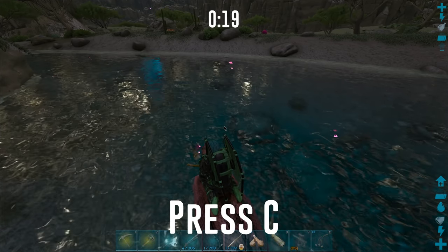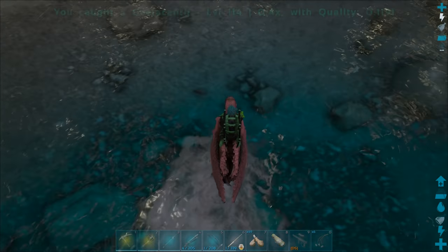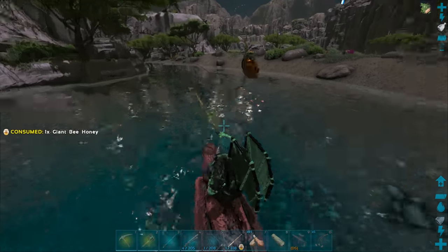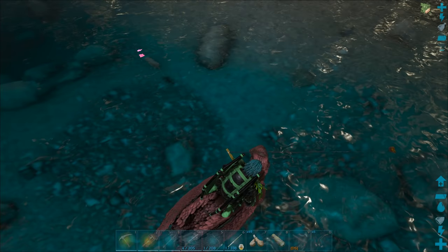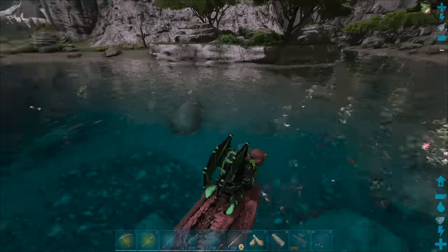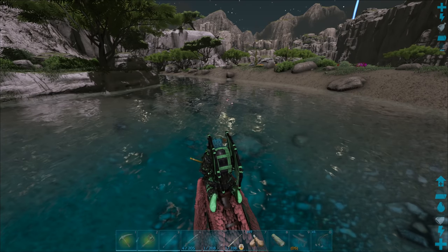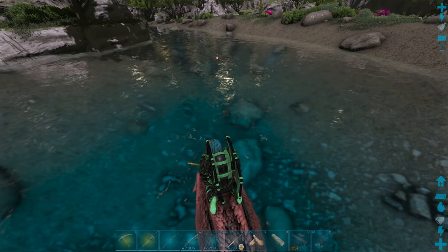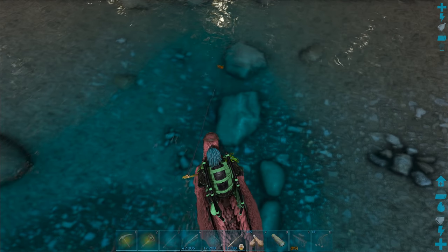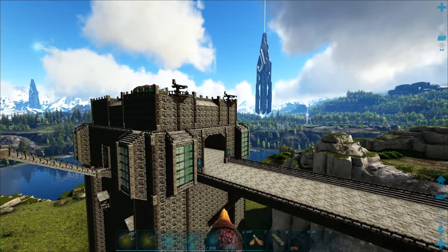There we go! We got a Dire Bear chibi - interesting. There's tons of fish just spawning, but I need the heart fish, not regular ones. I don't even know how this would work on official servers - do you guys have to set up turrets around the ponds you want to fish in? It's definitely worth doing this to get those Boxes of Chocolates though - they're really good, you need those. There we go, got it!